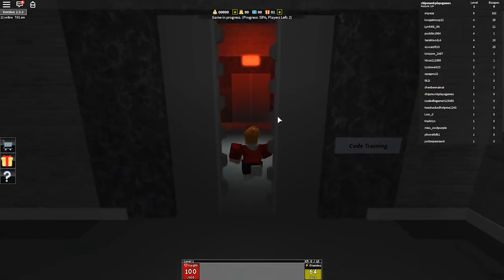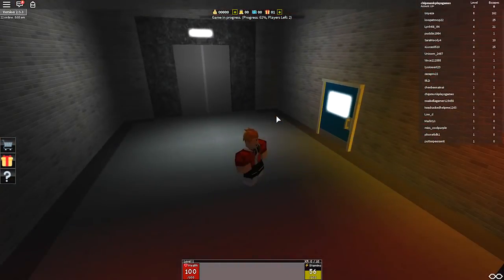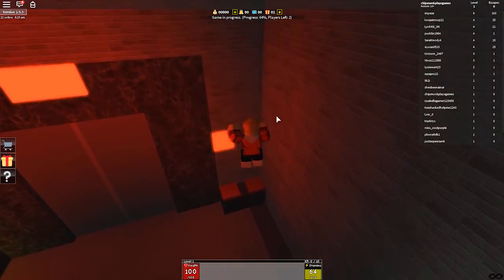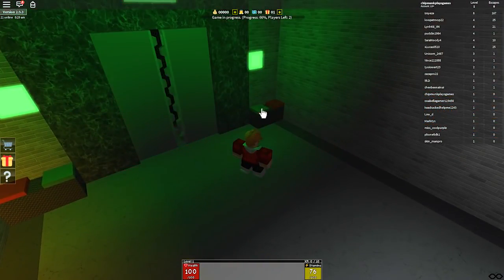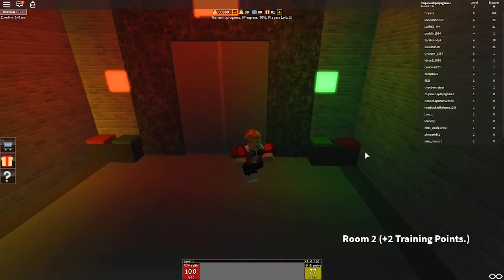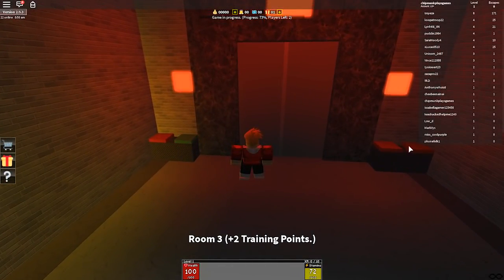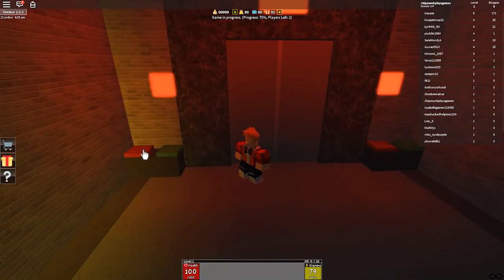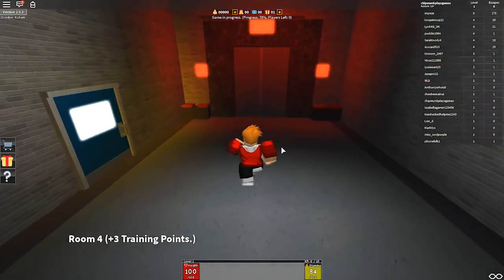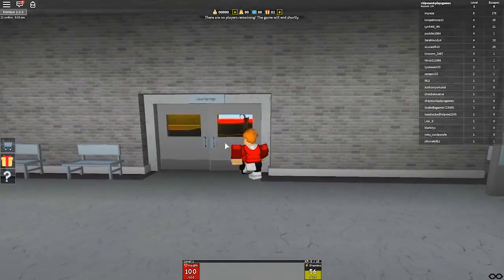We have another one here — code train. I'm so scared. What is this room? Room two — I'm just pressing buttons. Okay, here we go. I can't even go back — I want to see if it's my turn yet. Whoa, we're at lava springs! We can go inside a 999-degree lava pool!